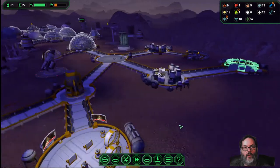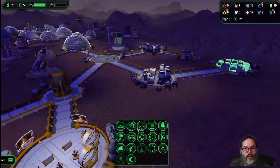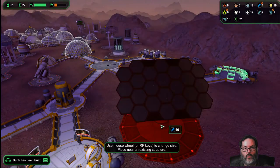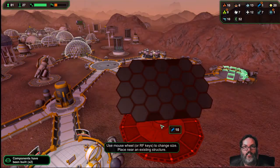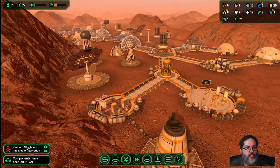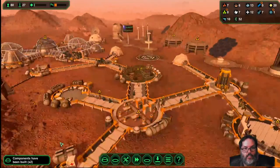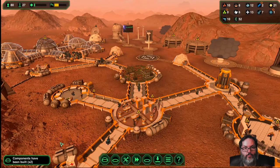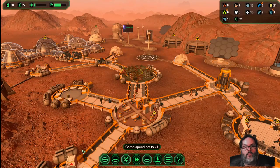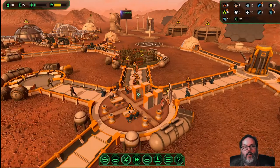They've got that going on. Oh, we got that colossal - 10! That is massive. Well, that may be the next one we build. Somebody died of starvation - all right, this is a problem.